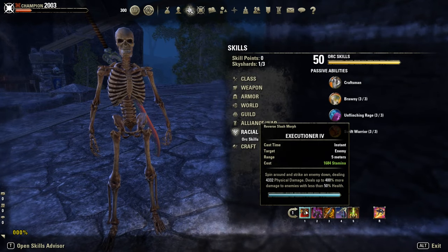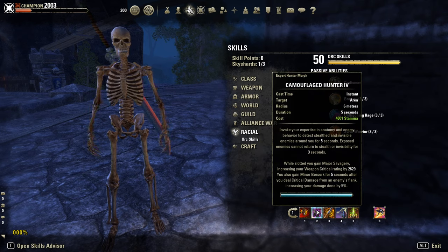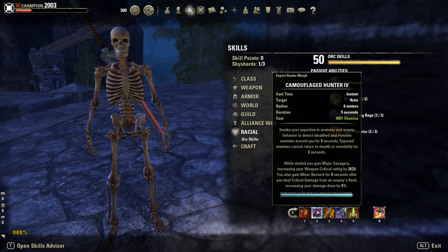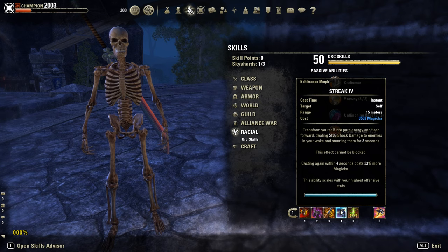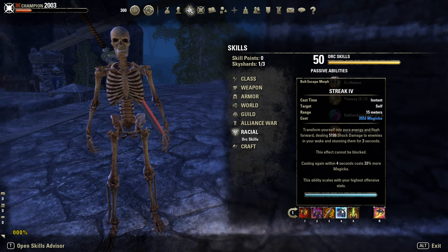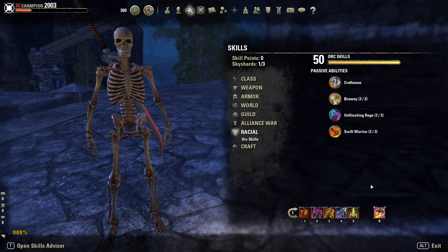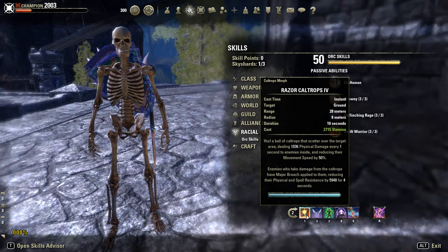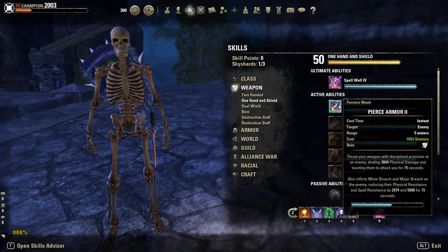Skills: executioner on the front bar — our 2-inch execute. Camouflage hunter for major savagery, since we don't use the Maelstrom ring we need the 12% extra crit, and it gives minor berserk — another 5% extra damage if we flank an enemy. This is our spammable. Then streak — ball of lightning is fine too. Rally is our burst heal, and Dawnbreaker of Smiting is the ultimate on the back bar. Caltrops on the back bar — alternatively you could go with puncture, and then the master 1-handed shield should be better.